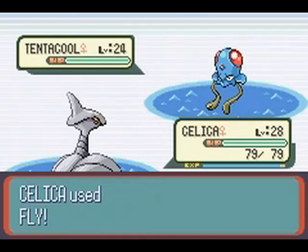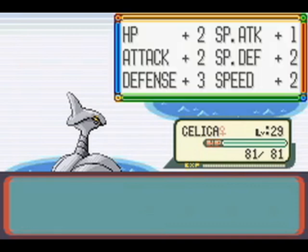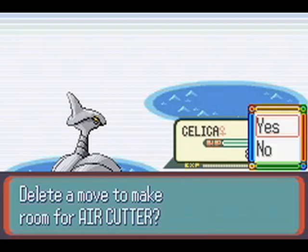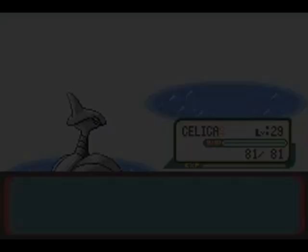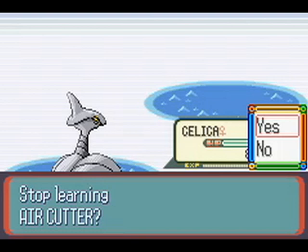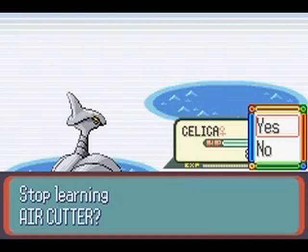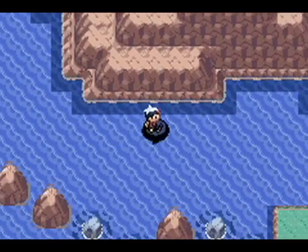That wouldn't have done anything anyway, because Steel-type. Air Cutter — that move is still technically physical in this game, at least. It has a high crit rate like Razor Wind. Unfortunately Fly is better. Air Cutter is also one of those moves that targets both Pokemon in Doubles fights.